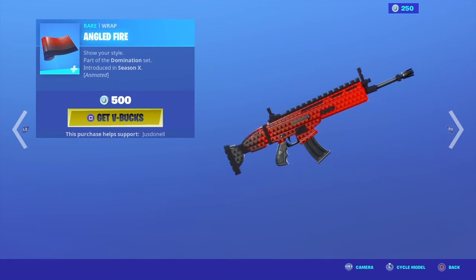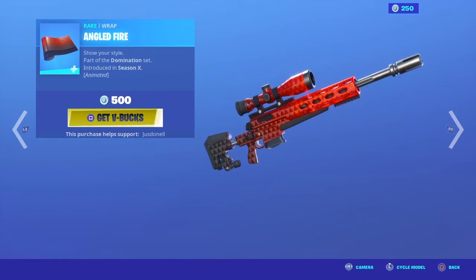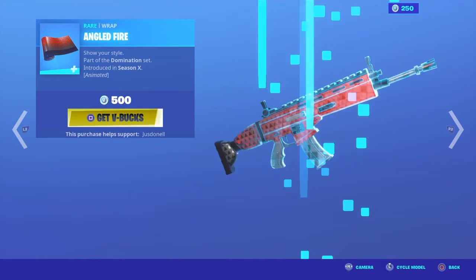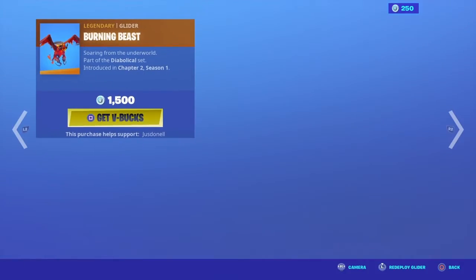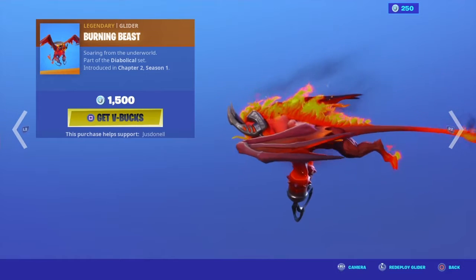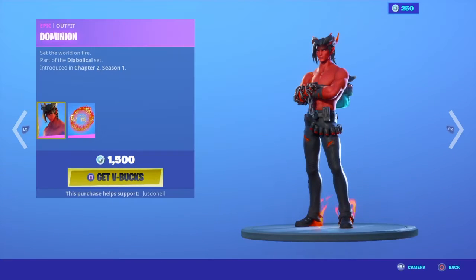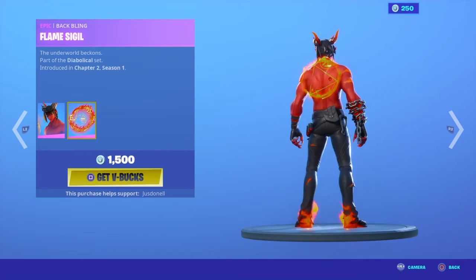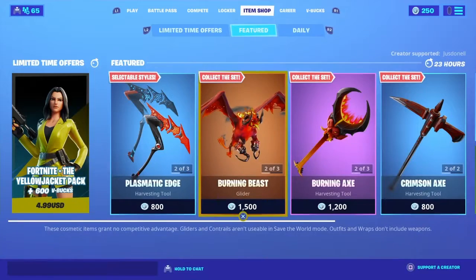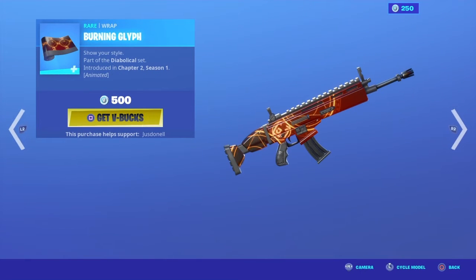Keeps the red — no thanks. Angled Fire is back. Okay, the Burning Beasts, Burning Blades, and the Dominion skin is back with the Flame Sigil back bling. Burning Axe is back, Burning Glyph.